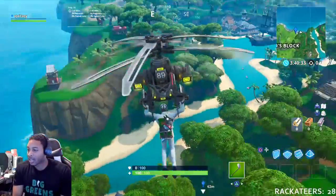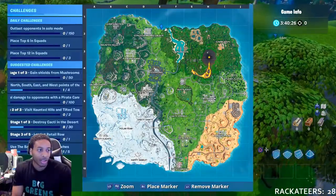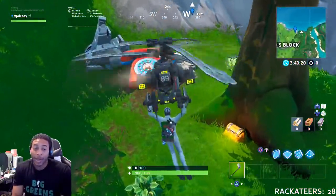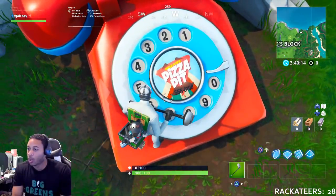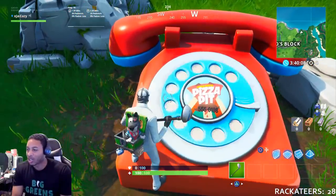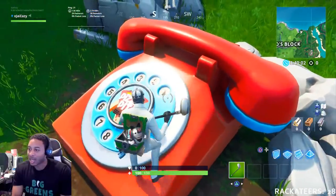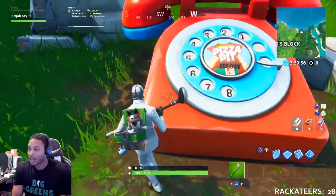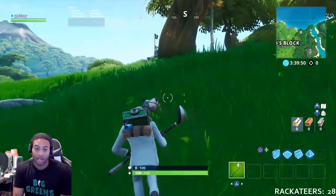The last phone is east of The Block — you see where it is right here on the screen. It's nestled between some trees at the very top; if you blink you'll miss it. Drop down, run over there, and dial the Pizza Pit number: 5-5-5-0-1-9-8. It's a rotary phone, so you've got to do it like it used to be at your grandmama's house — 5-5-5-0-1-9-8. Once you dial it, it'll start ringing and you'll be able to complete the challenge.